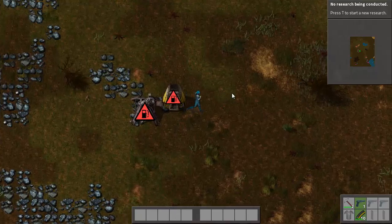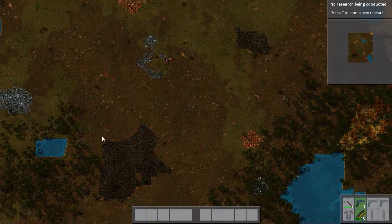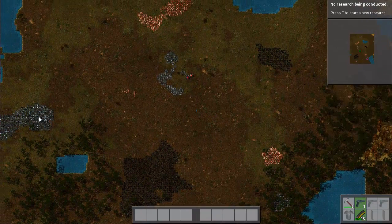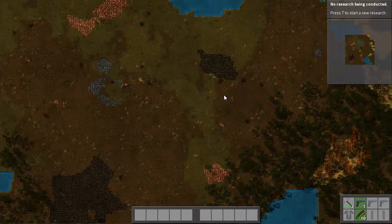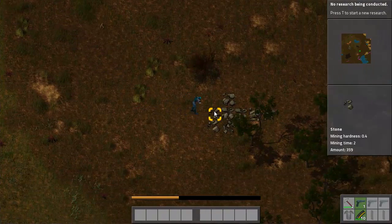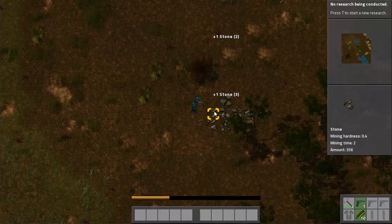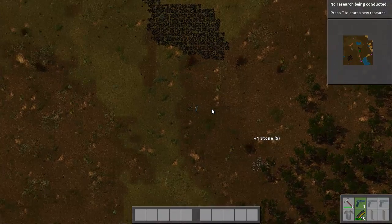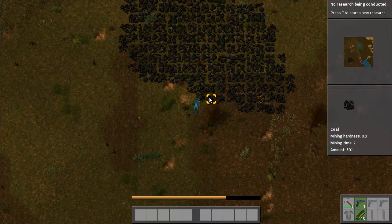First off, I'm going to make a couple iron axes. This map was good — it has lots of coal, lots of iron in two places, and good starting resources. That's really what you want to look for when you start a new game. I only need five pieces of stone. I'm going to run up here and get some of this coal so I can start my iron mines. I think four pieces will be enough just to get the iron mines started.